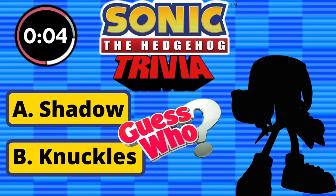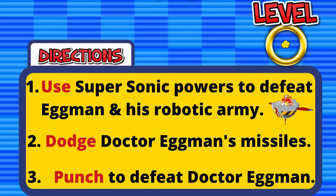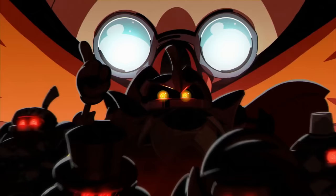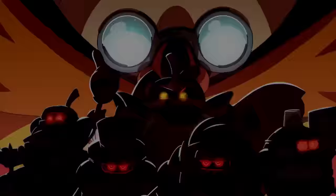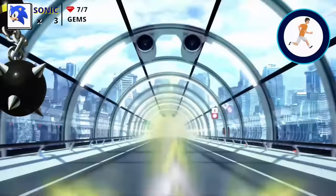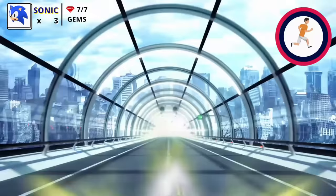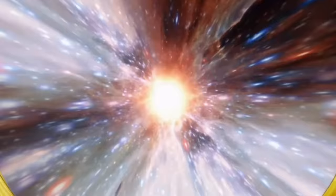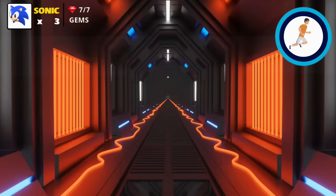Guess who trivia? Shadow or Knuckles? Nice work. Level 3: use Supersonic powers to defeat Eggman and his robotic army. Dodge Dr. Eggman's missiles. Punch to defeat Dr. Eggman! Haha, sorry, gotta run!